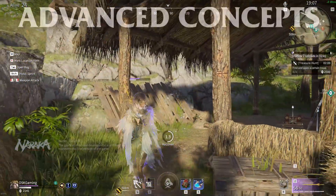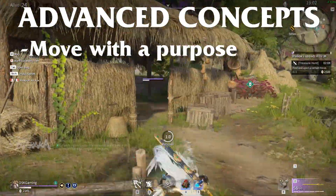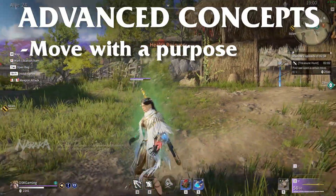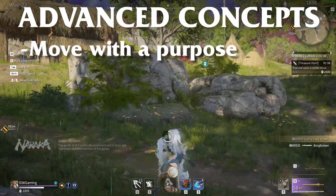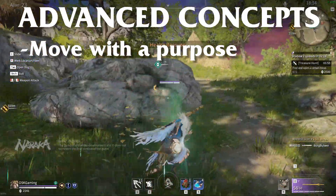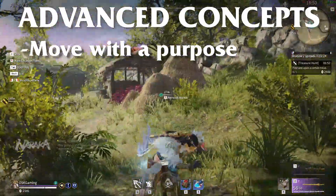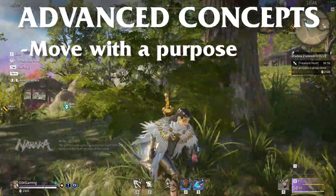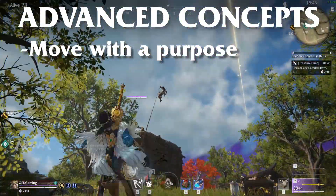Now let's get into some concepts to keep in mind while you are in game. First, you want to always make sure you are moving with a purpose in mind. So many times I see other players just randomly dash and jump and grapple when they don't need to — in fights and in chases they really don't need to do as much as they are. You want every action to have some benefit to what you are currently doing. If you are running through the map, it should be to find loot, get into the next zone, get to a good place to defend, or hunt down other players. You never want to be running around with no real reason to.